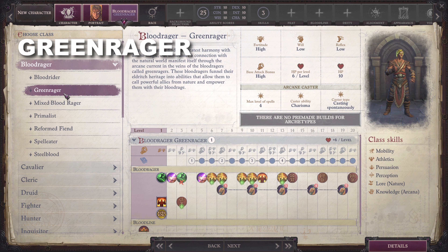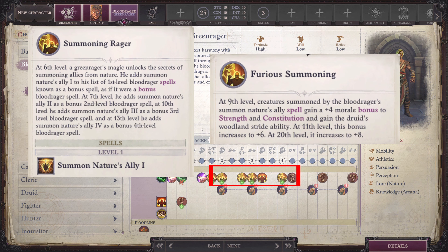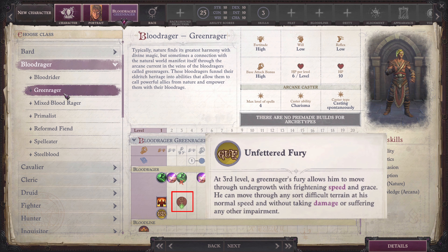Green Rager: These Blood Ragers use their Arcane Heritage to call powerful allies from nature and empower them with their Blood Rage. At 6th level, they gain the Summoning Rager ability, which adds Summon Nature's Ally 1, 2, 3, and 4 as bonus Blood Rager spells. At 3rd level, they gain Unfettered Fury instead of Blood Sanctuary. Unfettered Fury allows the Blood Rager to move through any sort of difficult terrain at normal speed without taking damage or suffering any impairment.